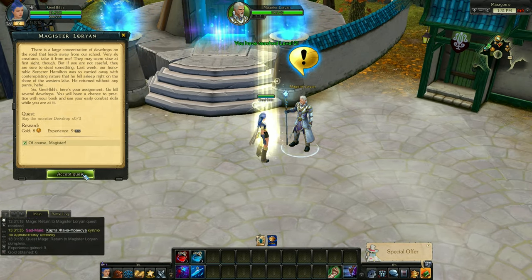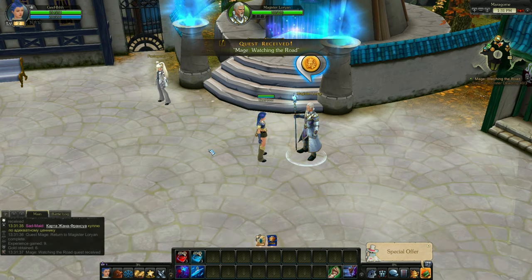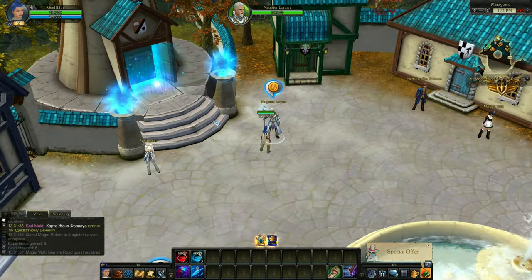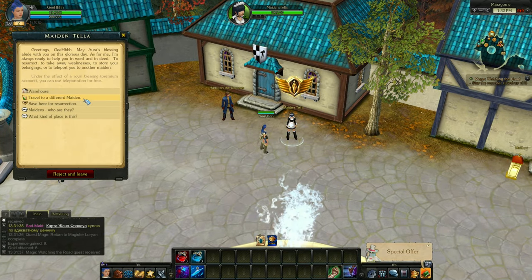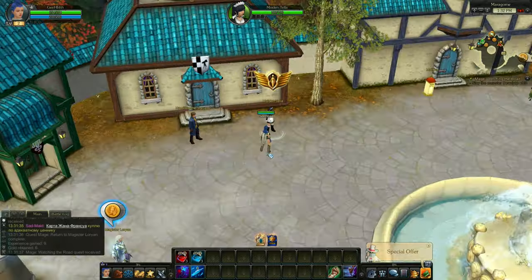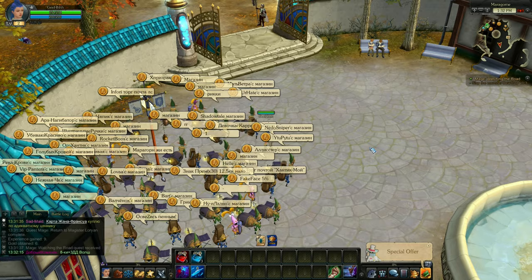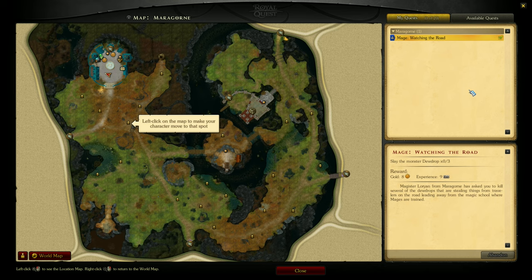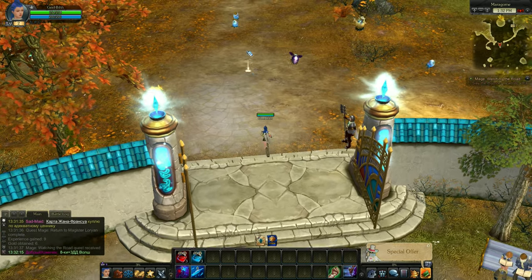Accept a new quest. Now I need to slay the monster Jewdrop. There's a warehouse — save here for resurrection. That's the save point. A lot of people are playing, so it's an active game. How do we find the Jewdrop monster? It's not pointed on the map, so let's just go outside. There goes the Jewdrop — let's hunt it down.